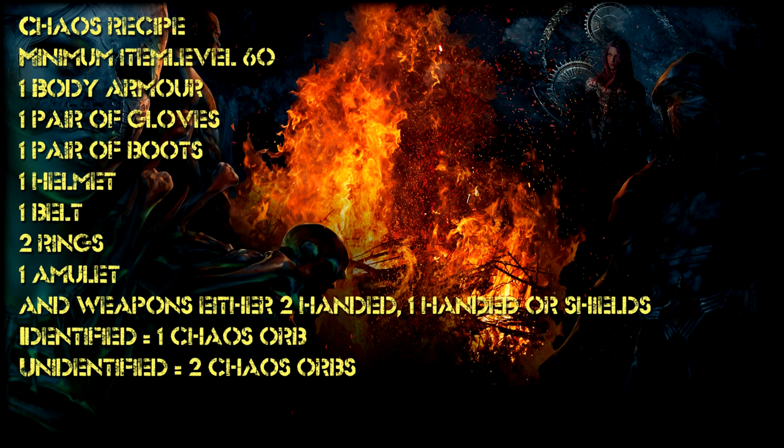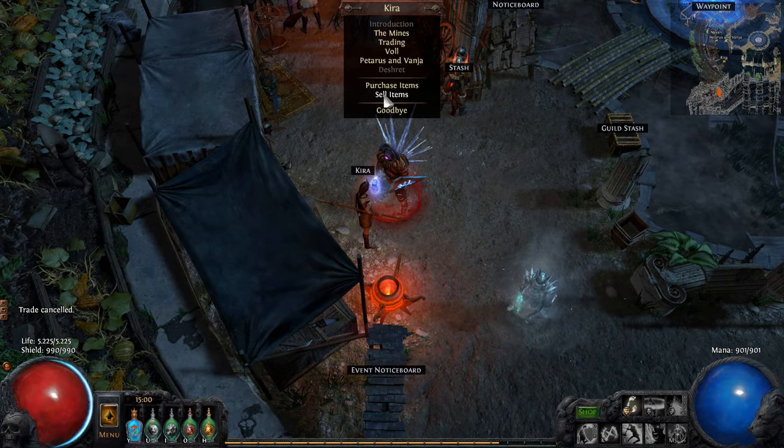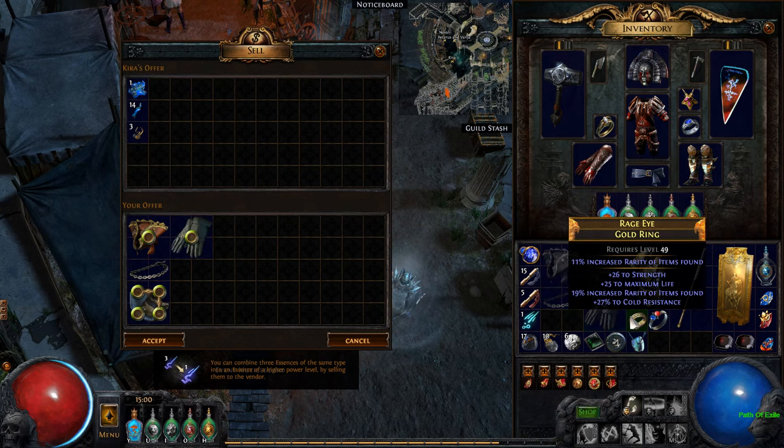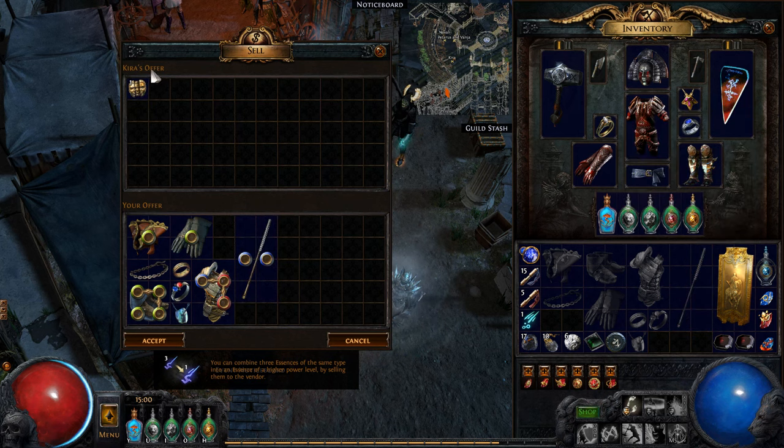What I would suggest is using the unidentified recipe with bad ring and amulet bases, such as the Paua Ring, Unset Ring, Iron Ring, Coral Amulet, and Paua Amulet, since those bases in most cases lower the value of the items. You still need all items to be unidentified, but I personally don't like to gamble with good ring and amulet bases.